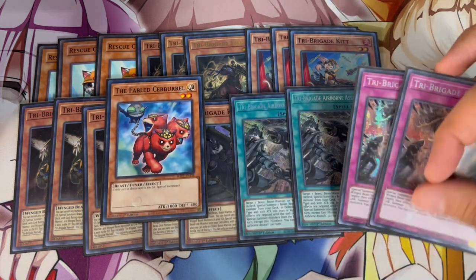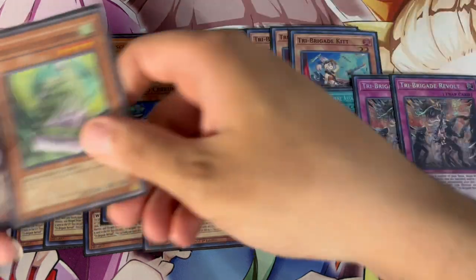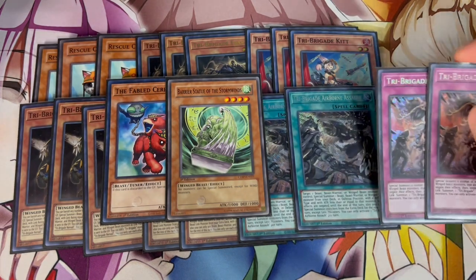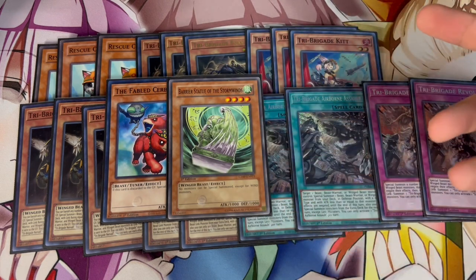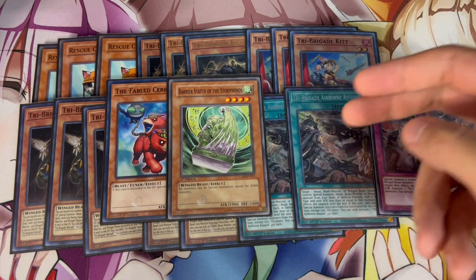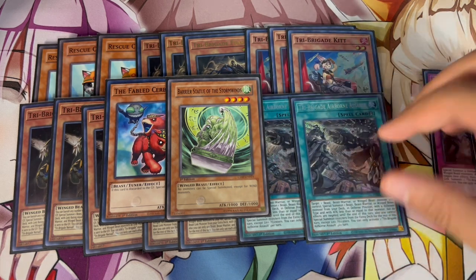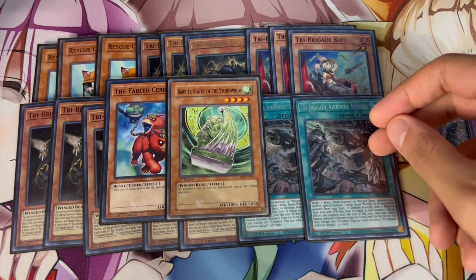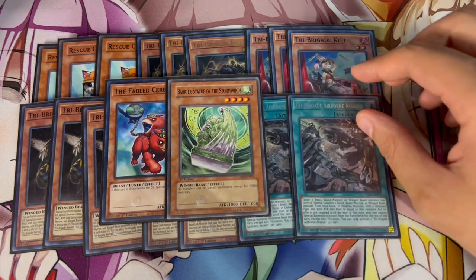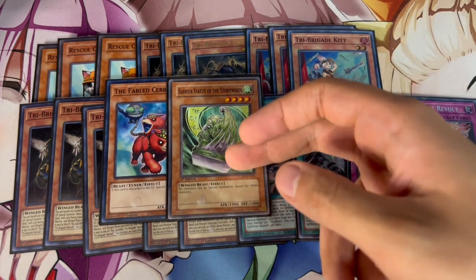The one card that really makes Airborne Assault shine is Barrier Statue of Stormwinds. You're going to be able to stun your opponent out with Barrier Statue through hand traps, through whatever your opponent throws at you. If you have a monster on your side of the field with Airborne Assault, you can activate it at any point on your turn and summon Barrier Statue of Stormwinds. On the turn you summon it, its effects are negated — but that's why you summon it on your turn, so when it goes to your opponent's turn, the effects are not negated anymore and you're stun-locking your opponent. This card is nuts.